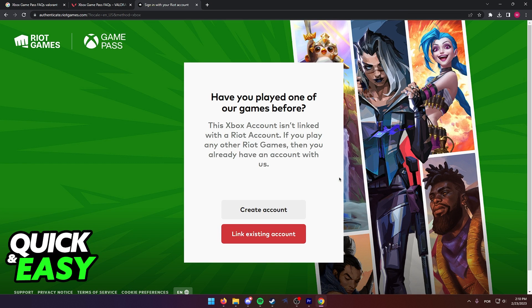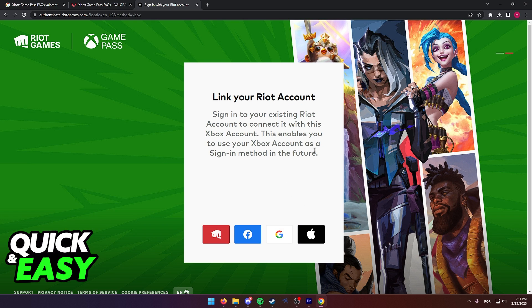If an Xbox Game Pass subscription is detected, you will get the benefits right away. As you can see, they're gonna ask you if you have played any of the games before, and they're going to ask you to link the Xbox account, aka the Microsoft account, to the Riot Games account. Simply link the account and proceed with the setup.